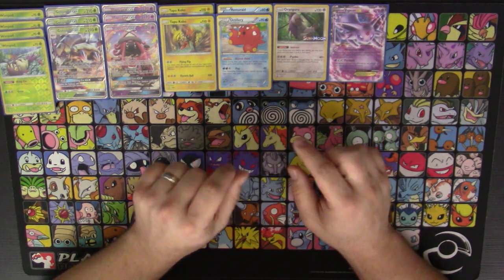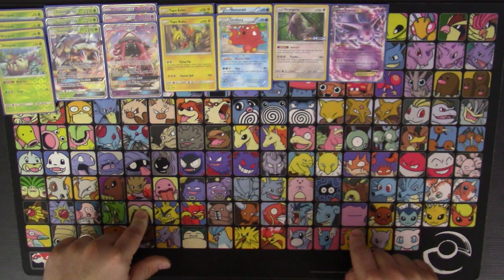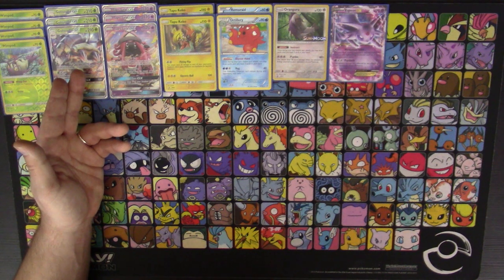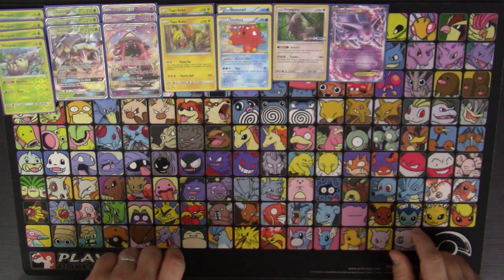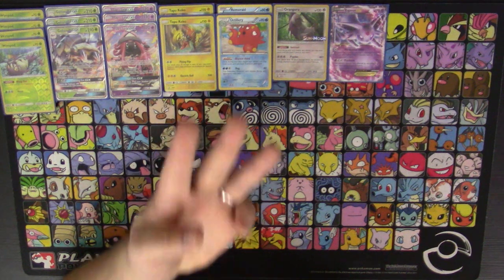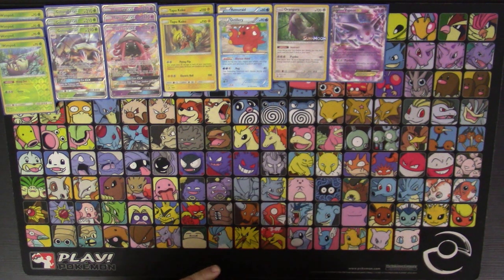He had rare candied into two Solgaleos and had a Cosmoem that was hard evolved — all at 60 damage each, with six energy on board between the two. I let him knock out my active Golisopod, promoted Tapu Koko, Ultra Balled for the Espeon, threw it down, Octilleried up to five cards, got a Sycamore, discarded my hand, drew an energy, attached, promoted, and took three prizes in one turn — taking all of his energy off the board. He had no Rayquazas left to power up and that won me the game right there.